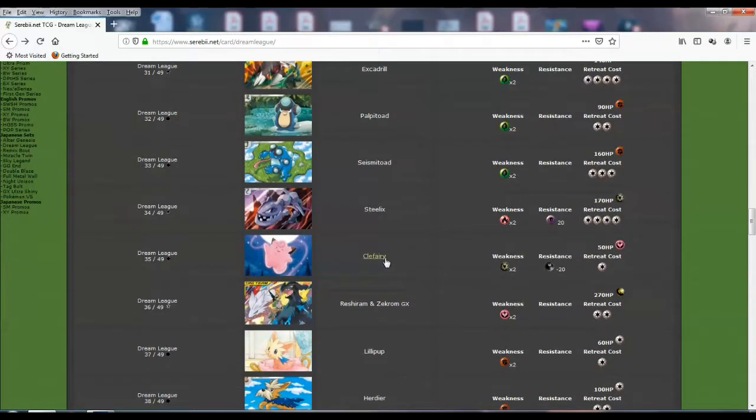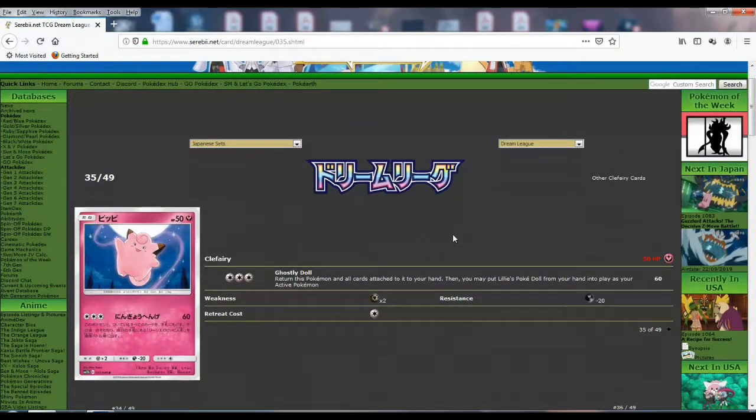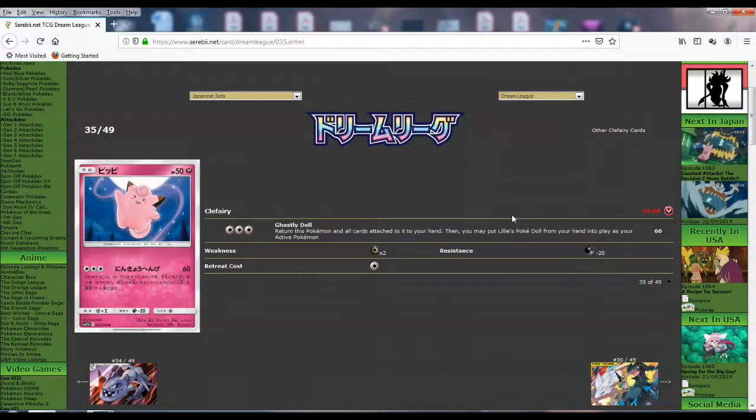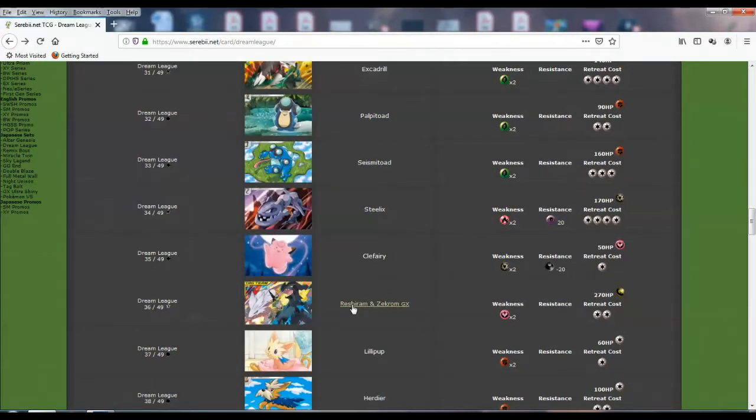Clefairy — there's a lone fairy Clefairy here. Ghostly Doll: return this Pokemon and all cards attached to your hand, then you may put Lily's Pokédoll from your hand into play as your active Pokemon. So it has to do with a card we haven't seen yet. It does 60 damage for three energy.